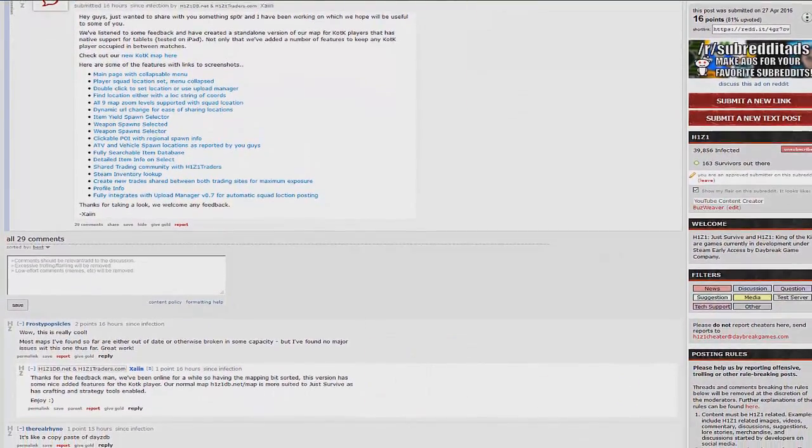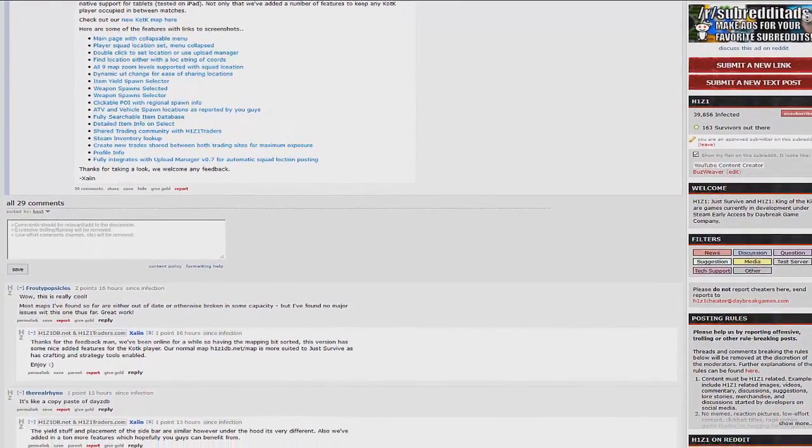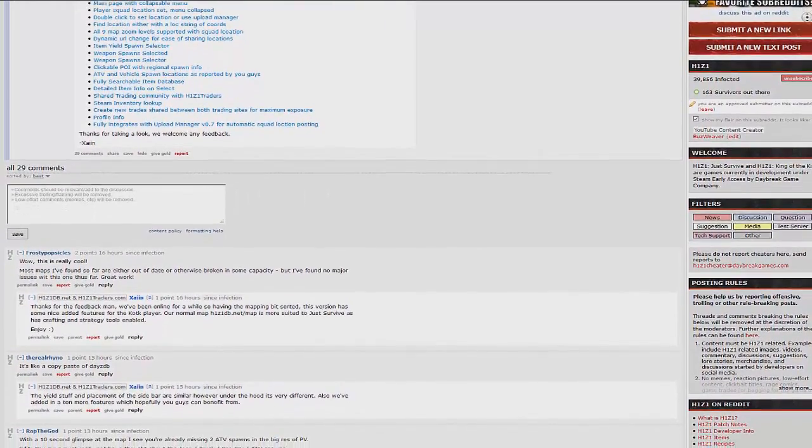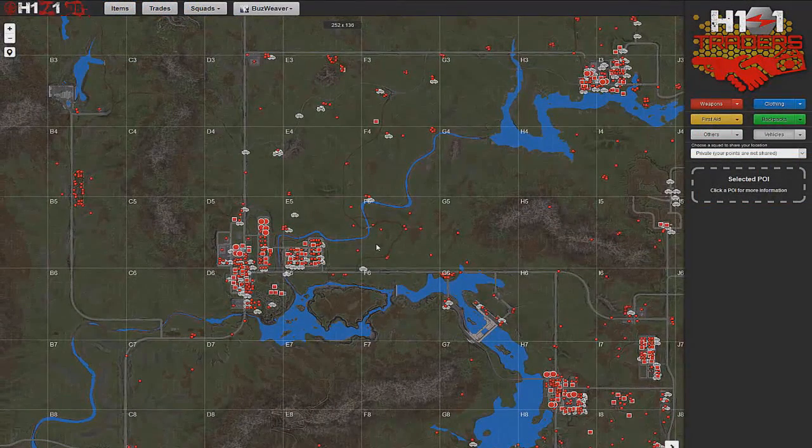The map will have native support for tablets as tested on an iPad. The guys have added a number of features to keep players engaged, informed, and occupied while waiting for matches. When you first arrive on the map, all the various menus will be collapsed. The items menu and squads will have the triangular select, and you'll see the zoom and lock icons all minimized to give you a nice clean interface.